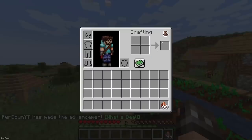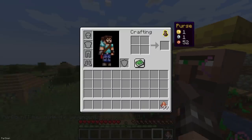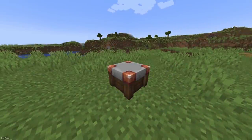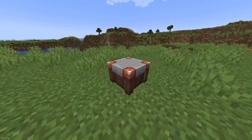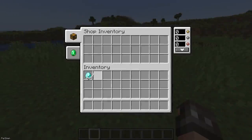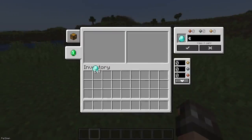You can add Coins to your Purse by Sneaking and Right Clicking while holding them, and they can be withdrawn using the Buttons in the Interface. A new Shop Block can be crafted from 3 Planks, 2 Bronze Coins and a Smooth Stone Slab. The Shop is intended for Multiplayer, and allows you to sell items while determining the cost in Coins, which other players can then buy.